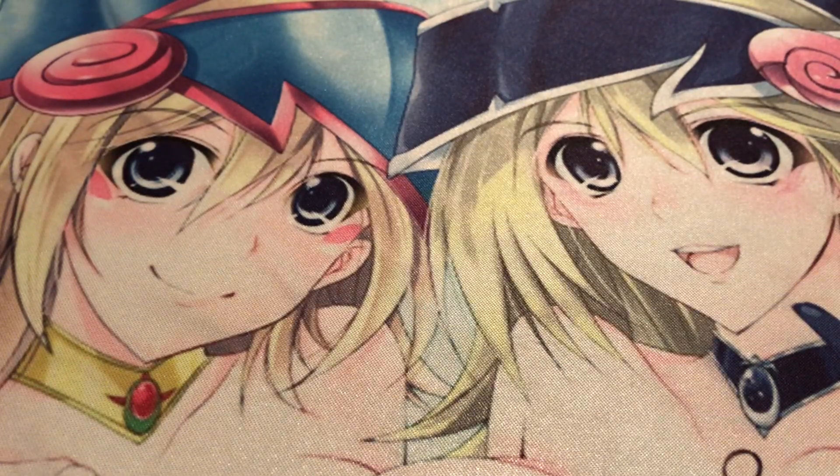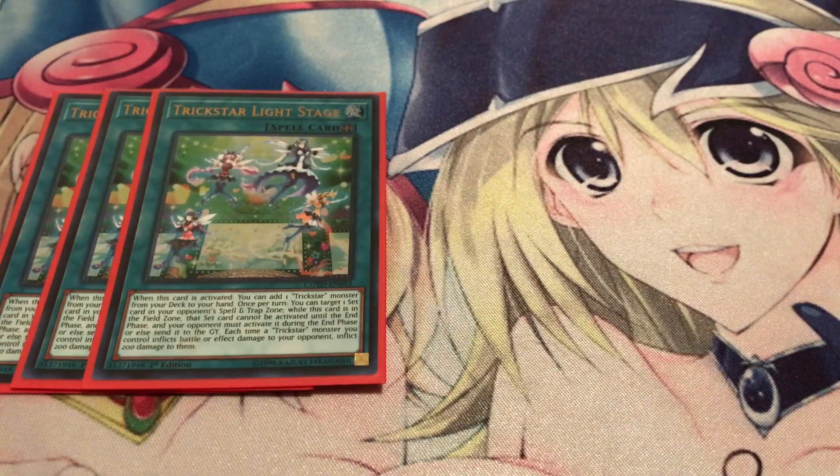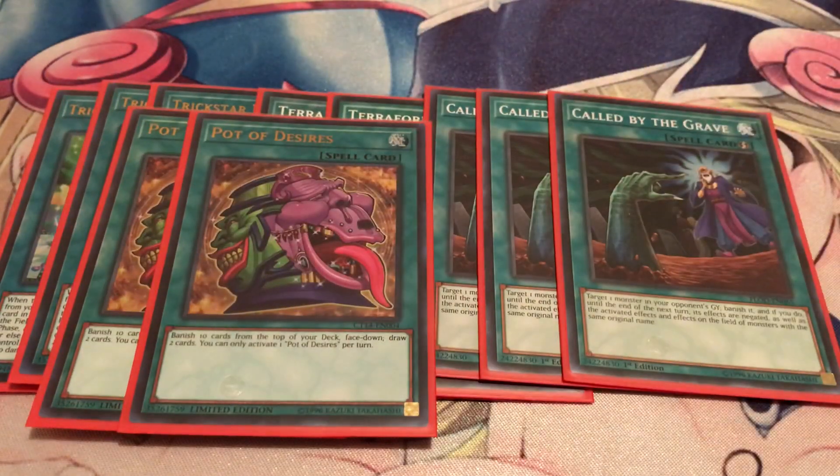For spells and traps — starting with three copies of Light Stage, which searches out your Trickstar monsters and can also lock down backrow. That second effect really came in handy quite a lot at this tournament. Two Terraforming to search it out. Three Called by the Grave — you don't want to get stopped by hand traps, so you definitely want to keep your plays moving forward. Two Pot of Desires — this card came up a lot and really helped me draw into the two cards I needed without banishing anything I couldn't afford to lose.